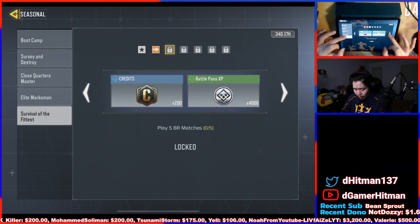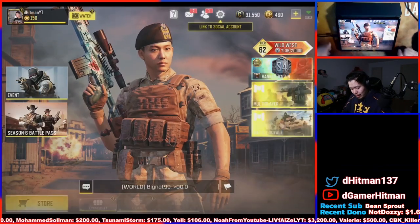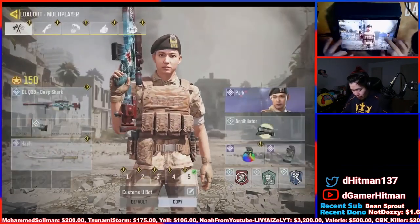Survival Fitness is probably the longest one because you actually have to play BR. Elite Marksman gets you the Locust skin — if you're not into Locust, that's fine.